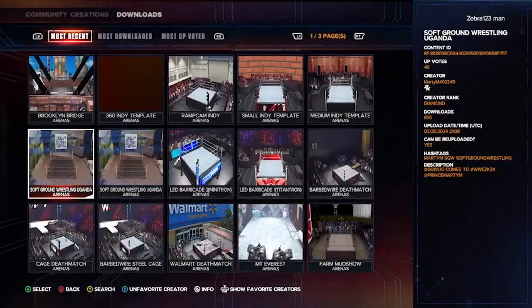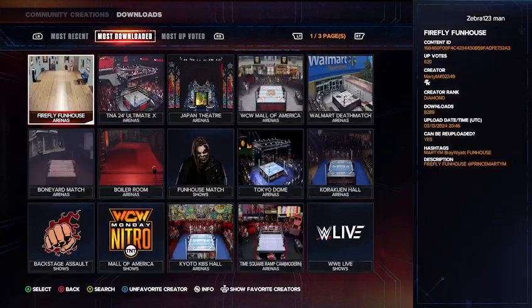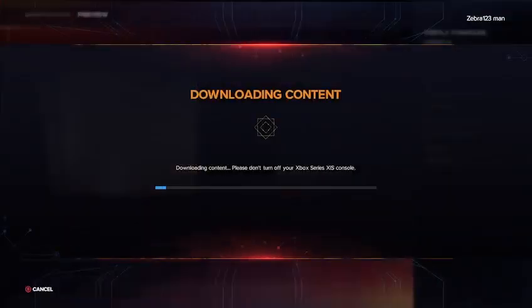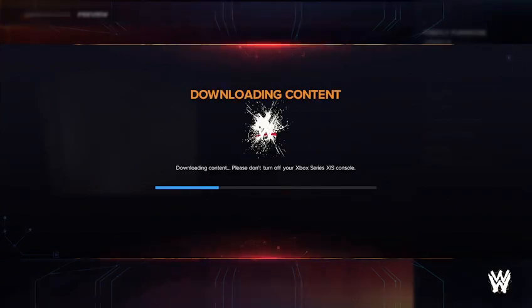So I'm going to show you guys how to get a Firefly Funhouse. The creator of this is Marty M hashtag 02349, and the hashtags are Marty M, Bray, Wyatt, Funhouse. Go ahead and press Download. If this does not help you out, I can show you something else you can do to find it even better.